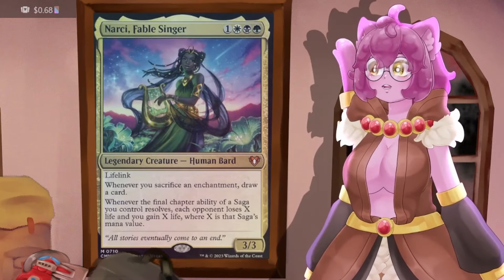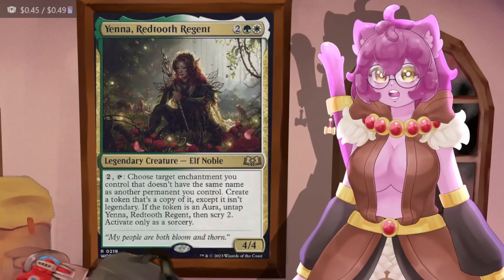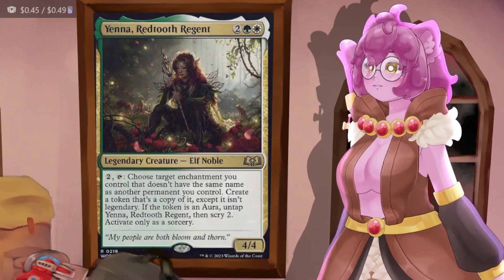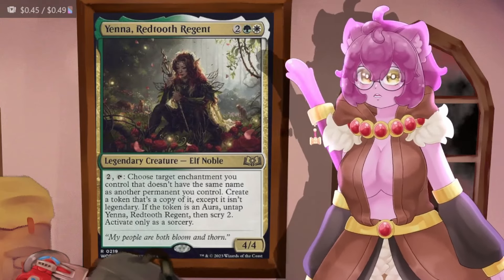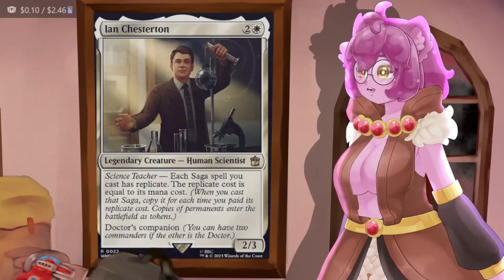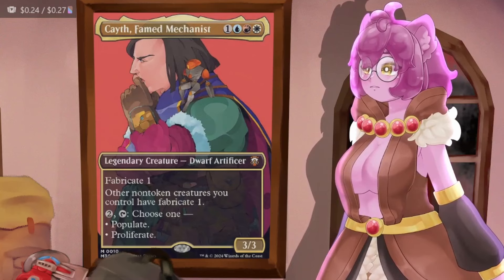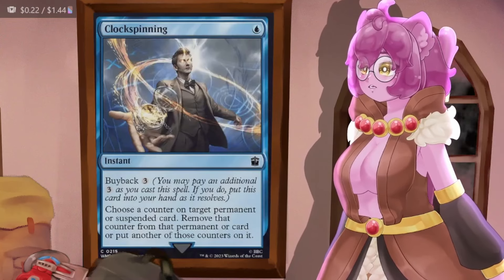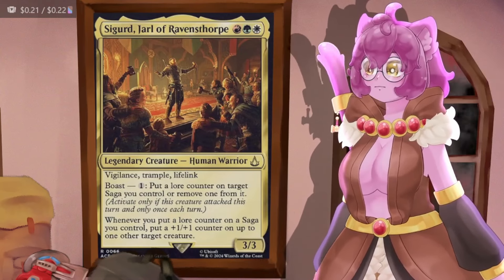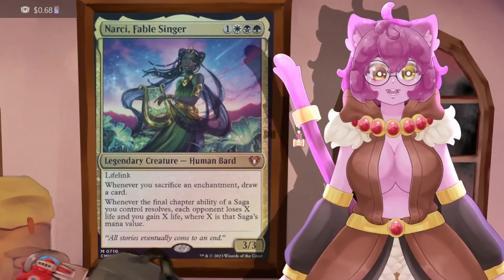Narci looks on the surface like she'll slowly burn people to death with sagas, but if we look at our cloning section she's actually going to do a lot of work. Beginning with Yenna, Redtooth Regent — we pay two mana and tap her to clone an enchantment on our board. Ian Chestern is our other cloning card; each saga you cast has Replicate, letting us pay for it twice to get two copies on the battlefield. We can keep sagas on the board longer by holding their counters using Scholar of New Horizons, Goldberry, Clock Spinning, and Sigurd, letting us keep sagas long enough to get Narci out and then proliferate, ending all sagas at once and burning people for a lot of damage.